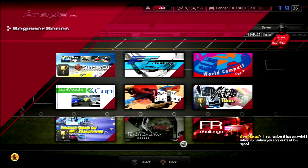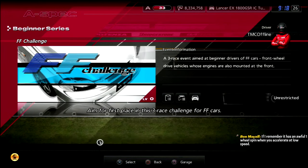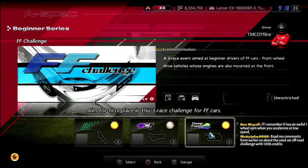Let's go ahead and get started. Here's the FF Challenge with three races: Suzuka, Special Stage Route 5, or Clubman Stage Route 5, and Deep Forest Raceway.